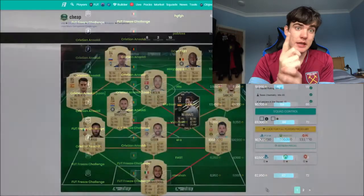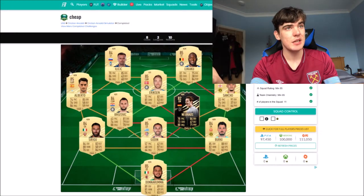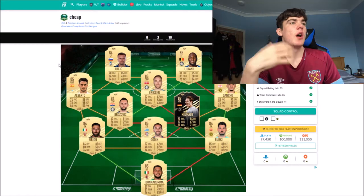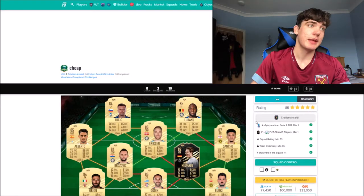You can also check SBC solutions on FutBin, but I wouldn't recommend copying them exactly because people price-fix them very quickly. If you see a solution on FutBin, it's most likely already gone up in price. Instead, take what I call the 'chemistry structure' from FutBin - so for the Ansaldi SBC, I can see I need a goalkeeper there to strong-link to a right mid from different nations, and adapt with my own cheaper players like Sirigu or Berardi rather than copying the whole squad.